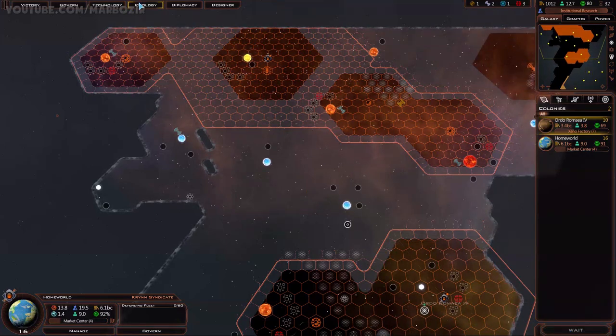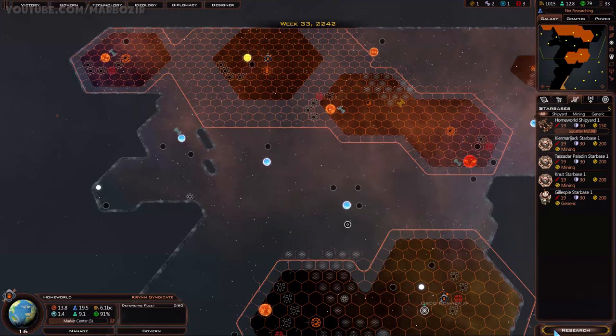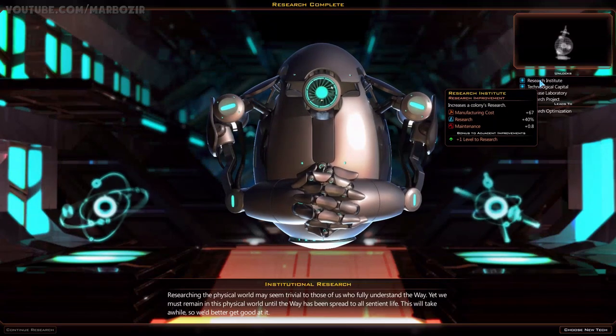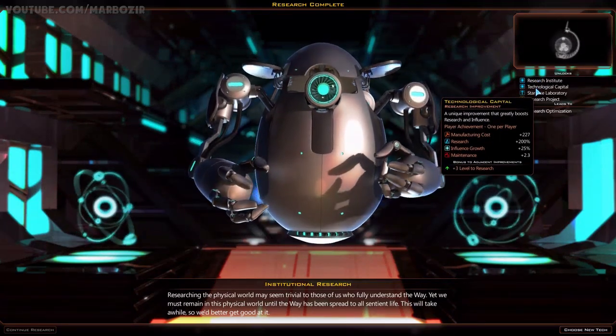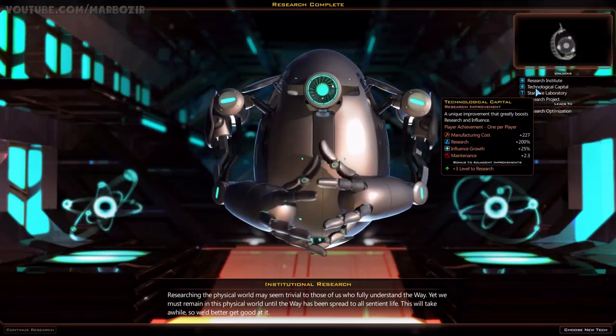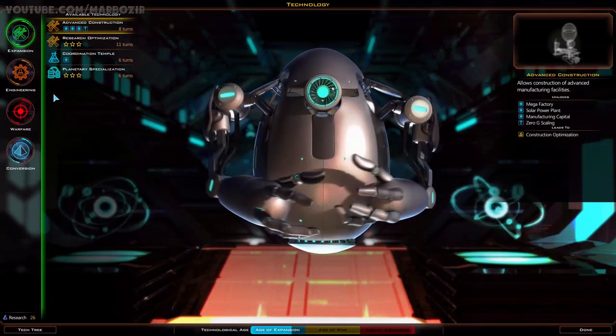Next turn. The colony ship has four more turns - will be done soon. Research is done, so this unlocks some new improvements including the research institute and technological capital. This is one per player, so I might build this on my homeworld on the tile that I'm claiming.